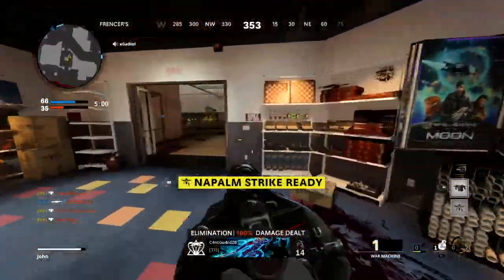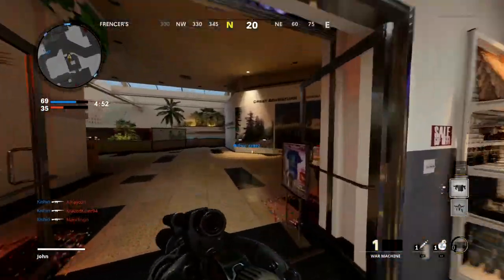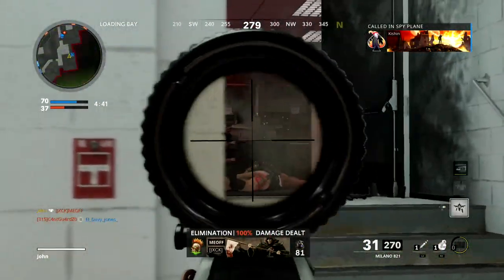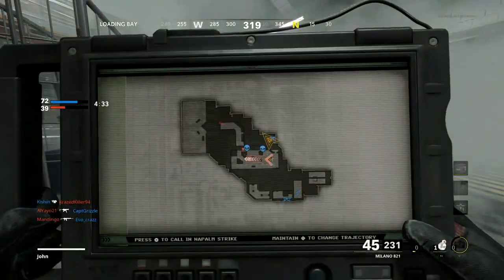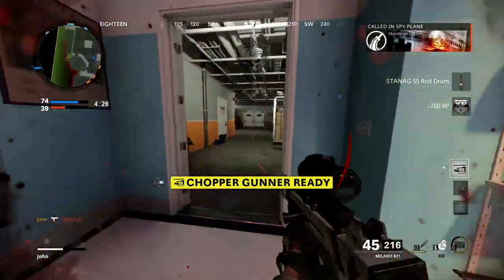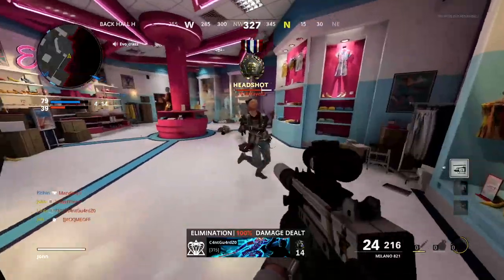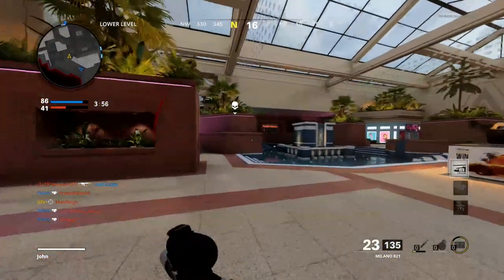This war machine bro, like the thunderside — this is the best scorestreak in this game, it really is. Like, air patrol can't take it down. The only thing I hate about it is spawn armor — spawn armor is something that messes it up, but anything other than that this thing is pretty much guaranteed to get you a kill no matter what. According to leaks, the AK-47, the AK-74u, and the MP5 are getting nerfed. Oh they are? Damn — no recoil on that, way too much. That's crazy bro.